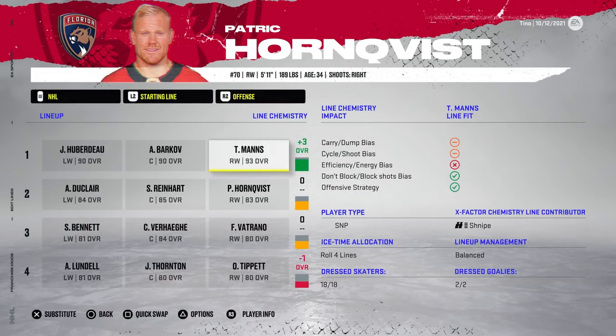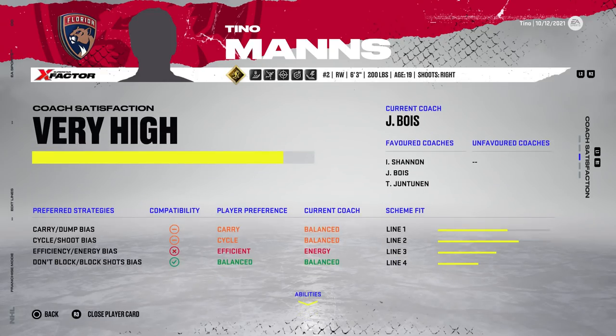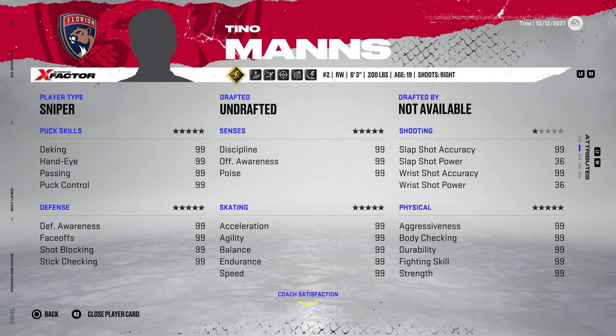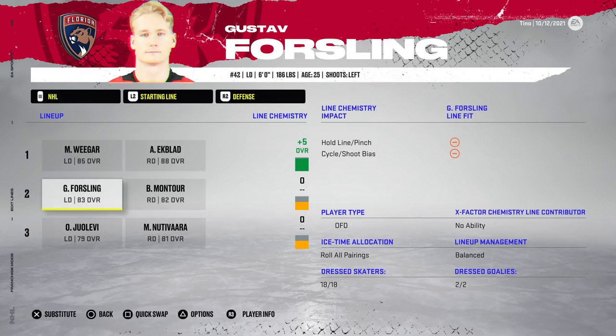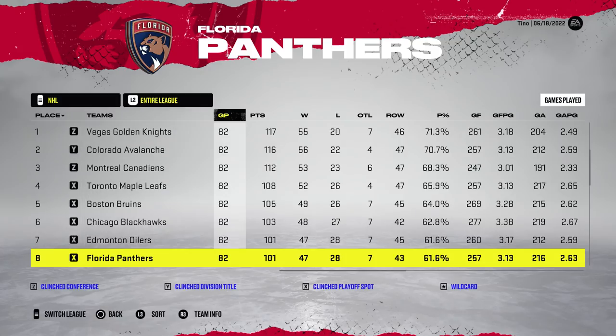There is a bit of a chemistry difference here, but the lines are the same. Someone pointed out that this is likely the result of the head coach, and yes, they're most likely right — I forgot about that. The coach would most definitely be causing these chemistry issues. Still plus five for Weegar and Ekblad though, which is insane. Bobrovsky and Knight are in net for the Panthers.